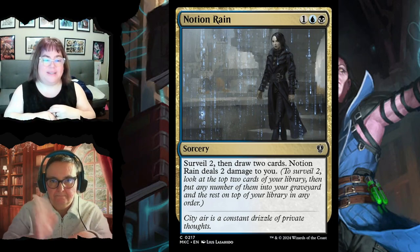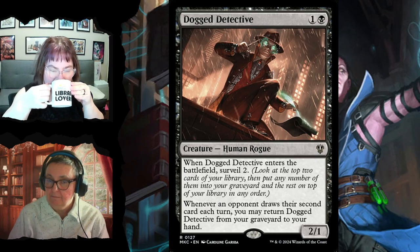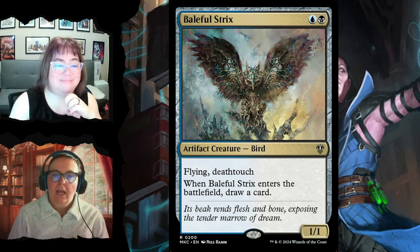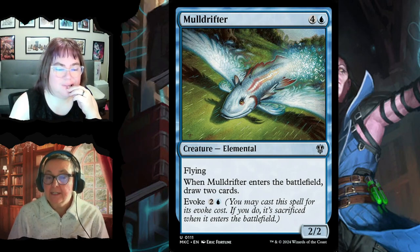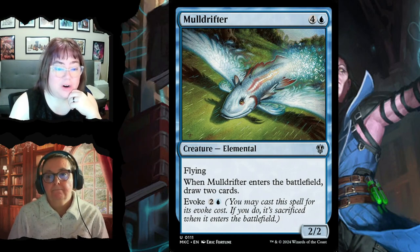Dogged Detective is a 2/1 — when it enters you surveil two, and whenever an opponent draws their second card each turn you may return it from the graveyard to your hand. Baleful Strix for two has flying and deathtouch and draws a card when it enters. Mulldrifter is a 2/2 flyer for five that draws two cards when it enters, but you can pay its evoke cost of three to still draw two cards — sacrifice it right away and then bring it back later with your commander.